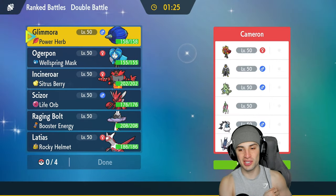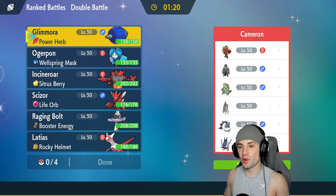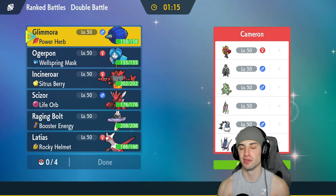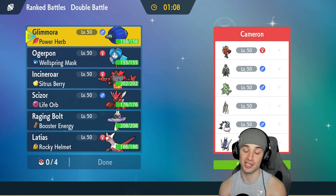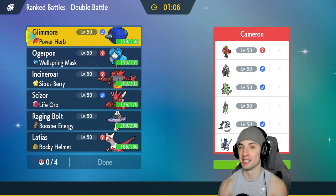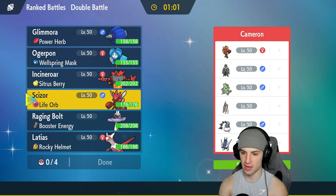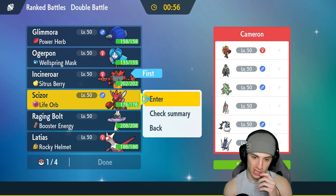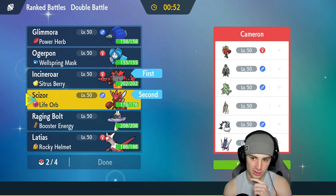Final match on the way. We'd love to use Scizor a little more and grab a winning record. We're sitting one and one, going up against a Tyranitar team with Iron Valiant — a Pokemon I actually really like — plus Fire Ogerpon, Urshifu, Thundurus, and Archaludon. A lot of physical attackers looking at me, so I might lead Incineroar and Scizor for the Fake Out plus Swords Dance combo.